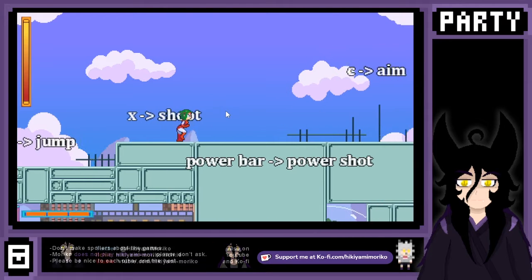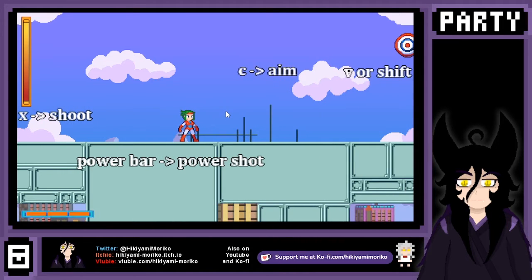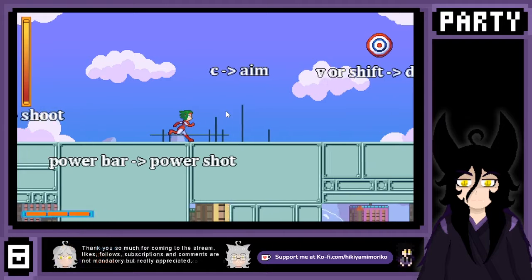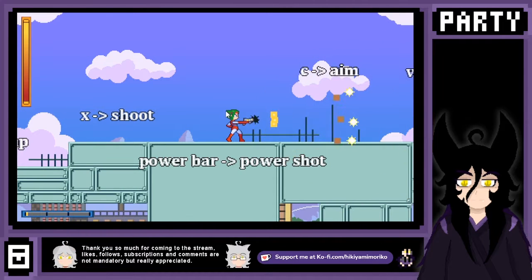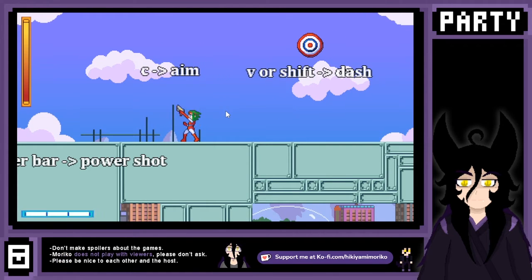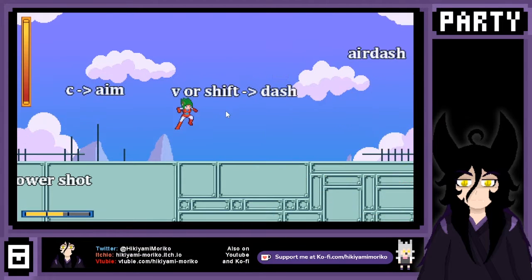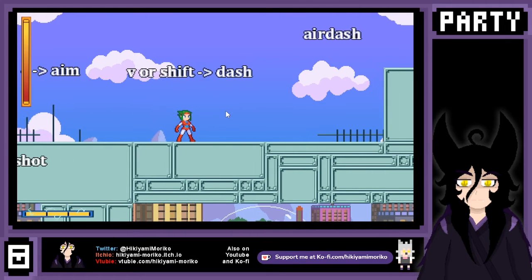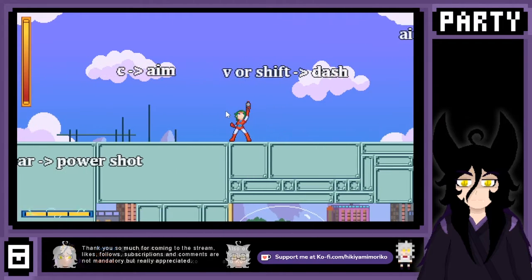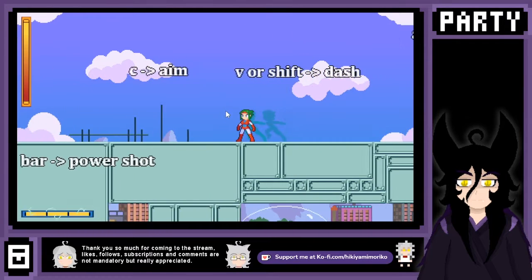X to shoot. I can see it's kinda inspired by Mega Man, I'm guessing. Power bar to power shoot — how do you mean power bar to power shoot? You can hold C to aim. Oh, that's nice, look at that movement, amazing. But you can also just shoot, right? And B or shift to dash. So jump, shoot. I don't think the aiming is needed so far, but we'll see. Love me some dashes in games.